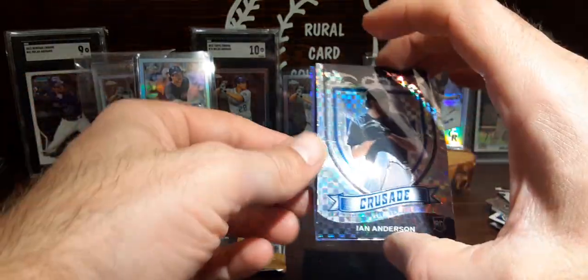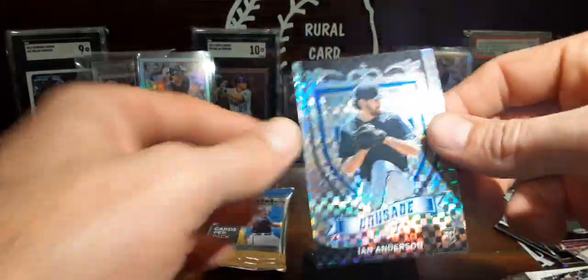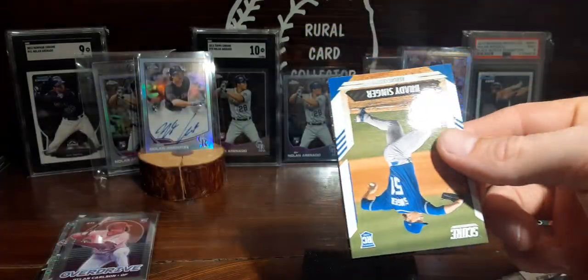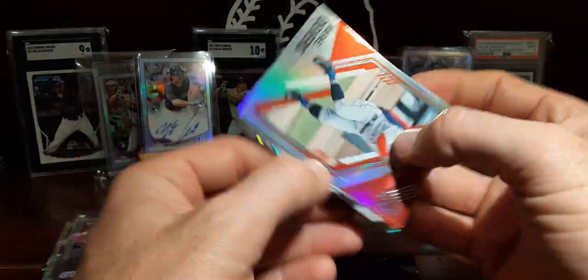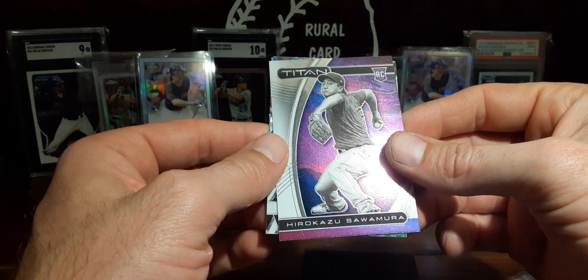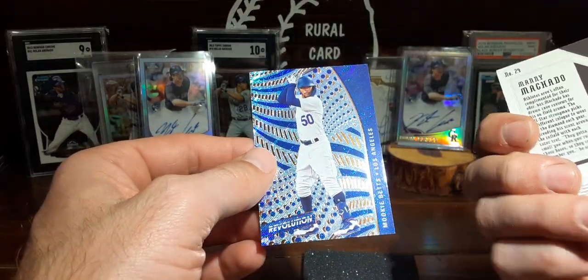Got Ian Anderson and Josh Fleming. Got a Fleming Auto, I believe it was out of Optic — that was pretty sharp. I'm going to throw this one in a sleeve just because it's a sharp looking card. Not numbered. Alright, last one here. Just the score. Brady Singer. Rafi Devers. A little flip. Hurakazu Sawamura. Manny Machado.